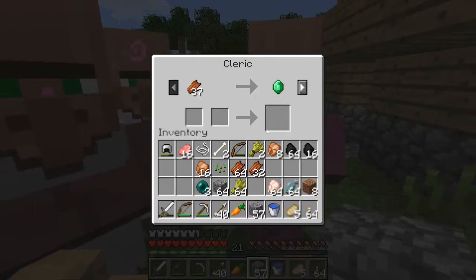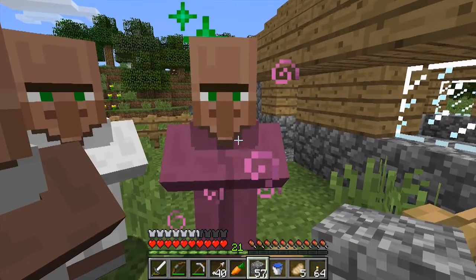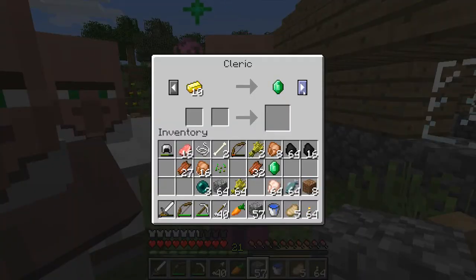What's this guy? A cleric — he's got zombie flesh. Let's see what he's got: 10 gold for an emerald. Let's see if he'll open another trade. He'll give 3 glowstone or 2 lapis for an emerald.